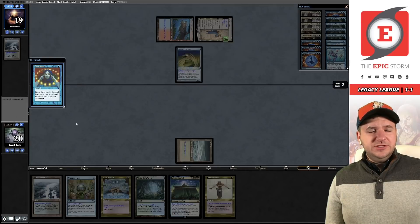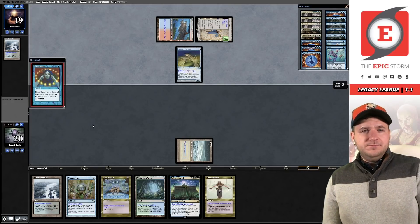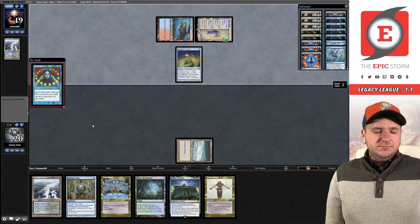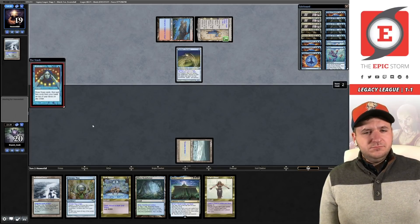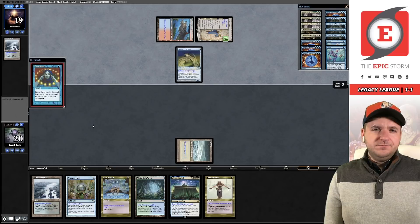They could Daze this, they could Force. Notably, Painter's Servant makes all of our Chrome Moxes produce blue mana. So if we draw Transmute Artifact, we always have blue cards to pitch to Chrome Mox. It doesn't change the fact that we can't pitch artifacts or lands to it because of how it's worded, but hitting double blue is going to be a little bit easier.